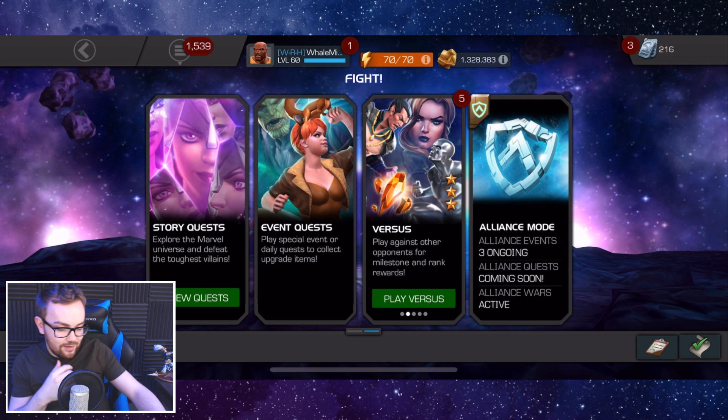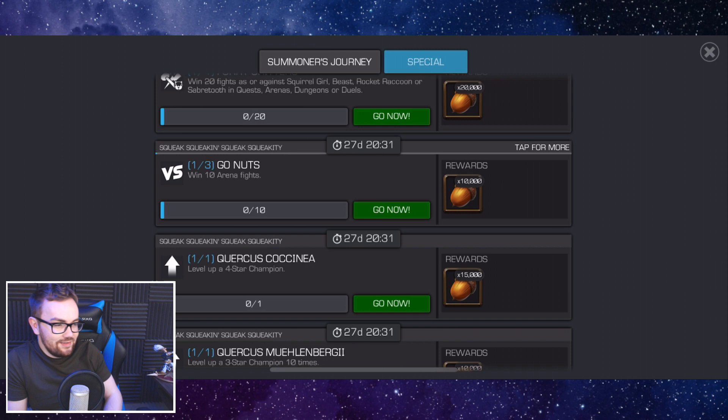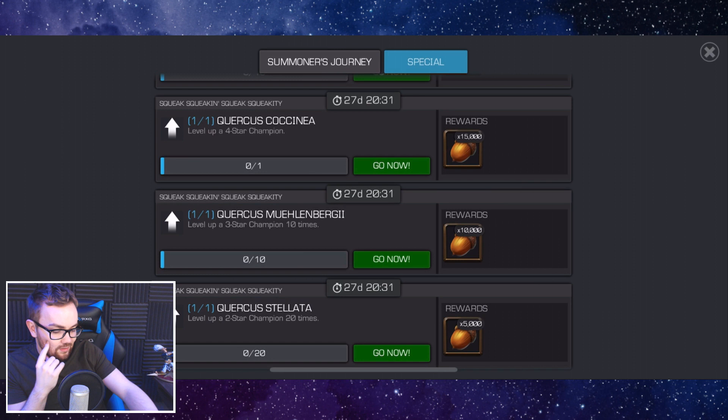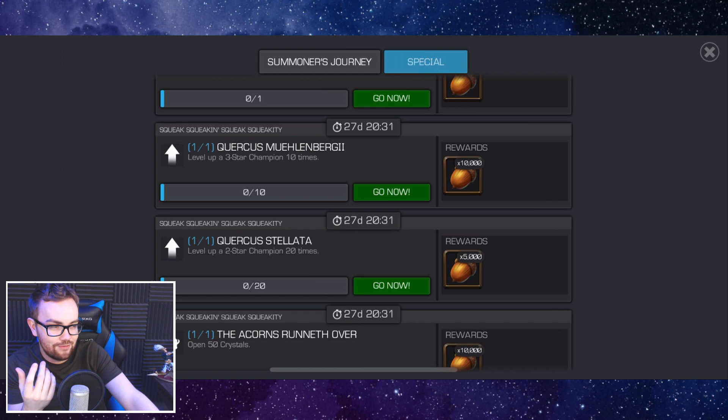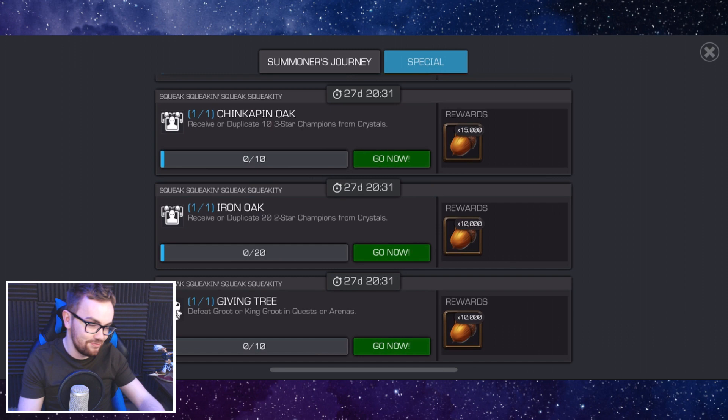The third way to gain acorns is via the objectives, and these are very straightforward. There's stuff like win 20 fights against Squirrel Girl, Beast, Rocket Raccoon, and Sabretooth — you'll easily do that throughout the month. Also things like win arena fights, level up a four-star champion, level up a three-star champion 10 times, and level up a two-star champion. Don't worry if you've sold or maxed out all your two and three-star champions — there's a big excess of acorns, so you can still get all the rewards. Other objectives include open 50 crystals and rank up a four-star champion — really straightforward stuff that naturally comes throughout the month.